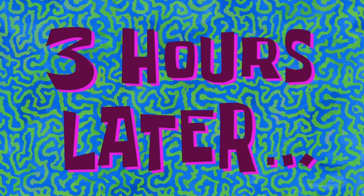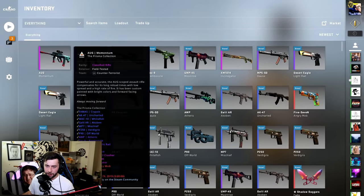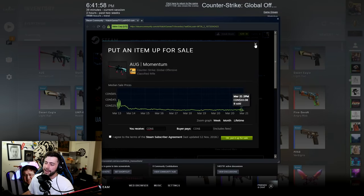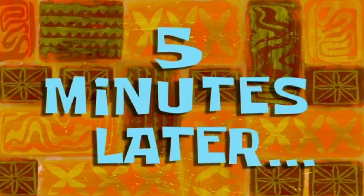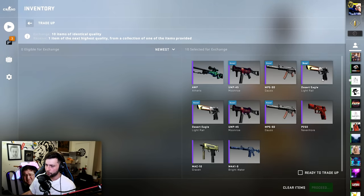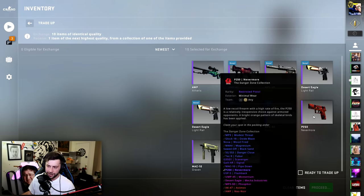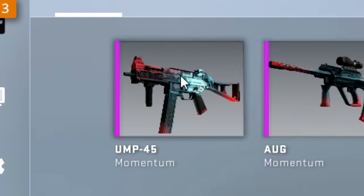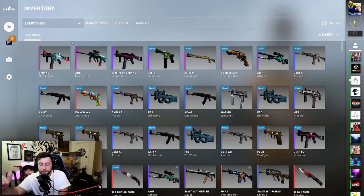Here we go — first purple trade-up, going from purple to pink. Three, two, one — boom. What does that sell for? We had $1,090, now we have $200, and now we're getting back ten dollars after trading up 100 blues to get 10 purples to get this one pink. This collection is Bravo and Prisma — we have about a 70% chance to get the Prisma, 10% for Danger Zone, and 20% for Bravo. Let's see what happens. Of course we get the Danger Zone — the cheapest one, ten percent.